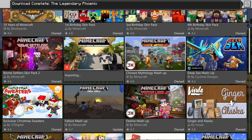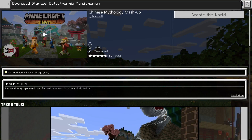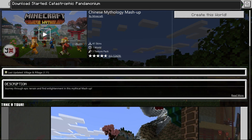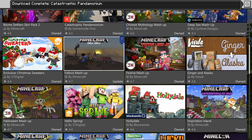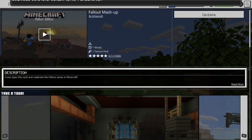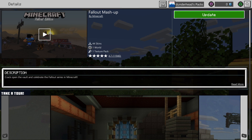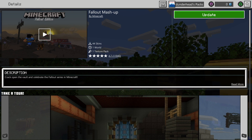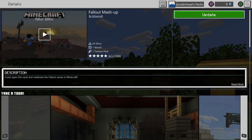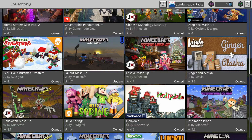Does this have the five day thing too? No. Fallout edition. This one doesn't say the five day thing. That actually happened with the one that's showing up on the Switch and won't let me update it either.